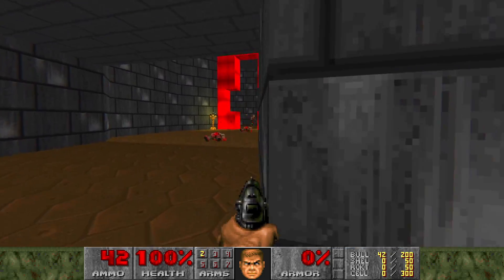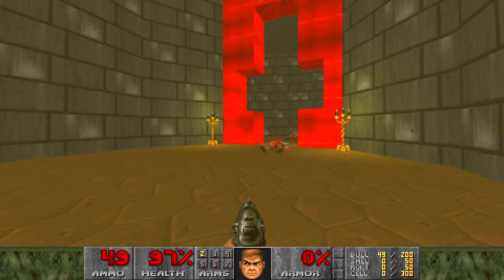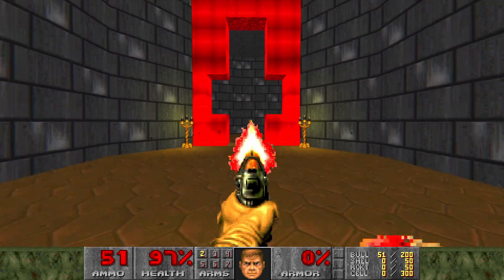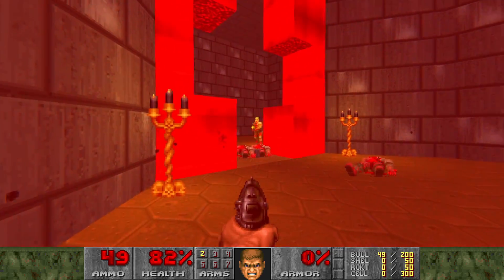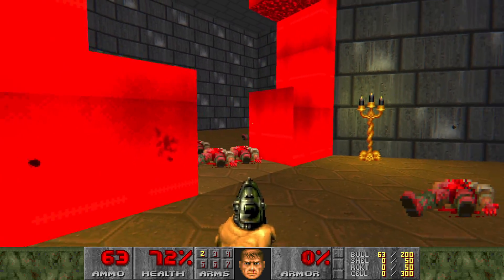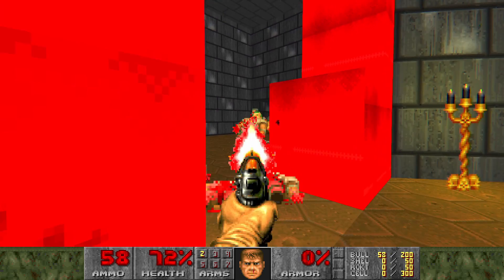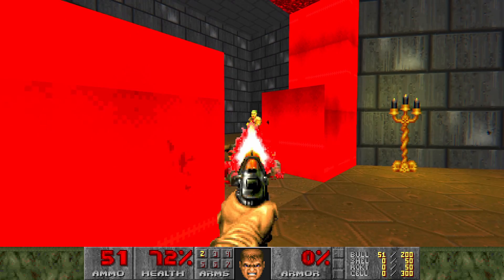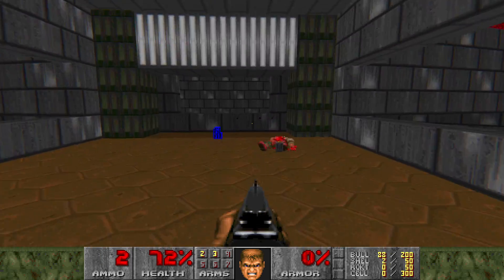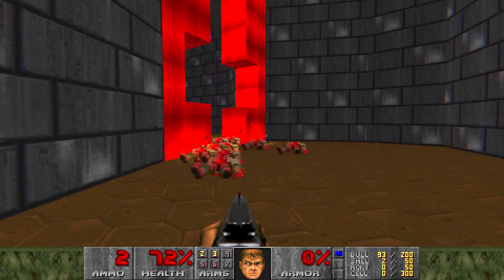This looks like E1M2's anomaly — inverted crosses here. It's a bit differently sized, but that's to be expected. Let's see if it still hurts — yes it does. There's a bunch of them here, double the normal zombie men. Here's our blue key, and the secrets will open later.